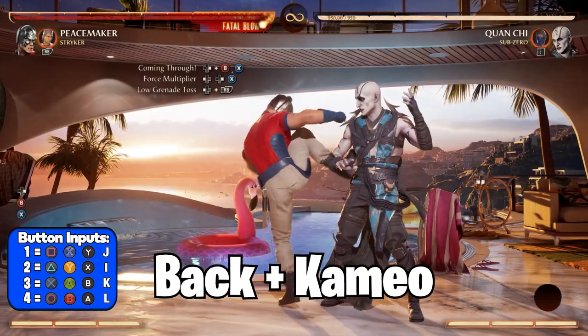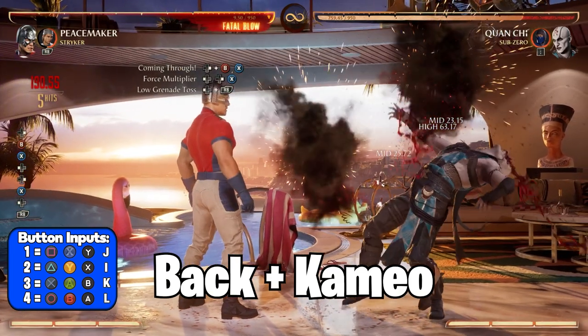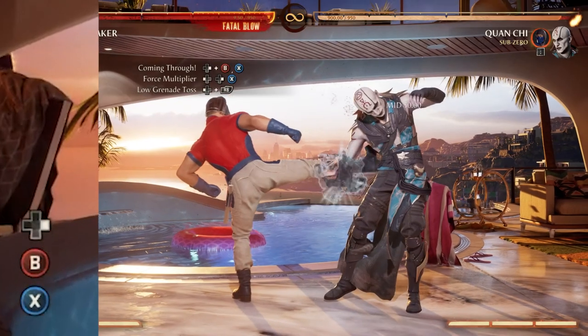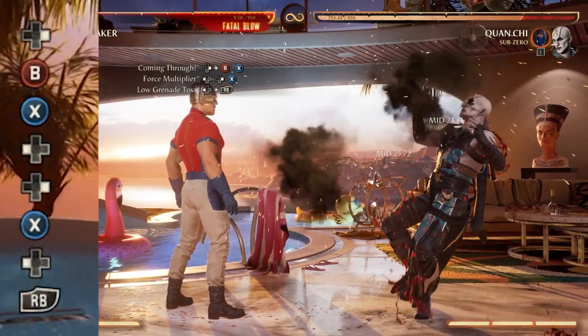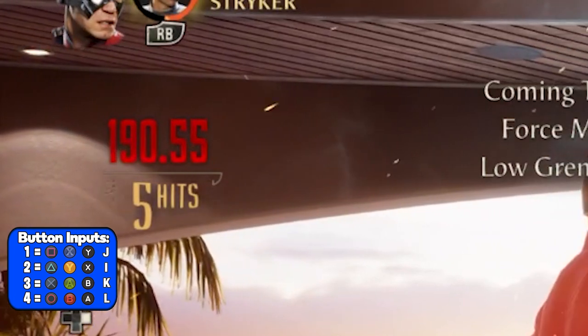Force Multiplier. But here comes the tricky part. As soon as you input back forward 1 for your Force Multiplier, you have to immediately press the back button again, then call your cameo. You should end up pressing back forward 1, then immediately hit back and the cameo button at the same time in one continuous motion. The timing of this combo should look like this. You'll know if you did it right if you look at the amount of hits you have and it says 4 or 5.